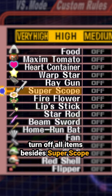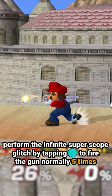Perform the infinite Super Scope glitch by tapping A to fire the gun normally five times, then two charge shots, and a third charge shot that is interrupted by an attack.